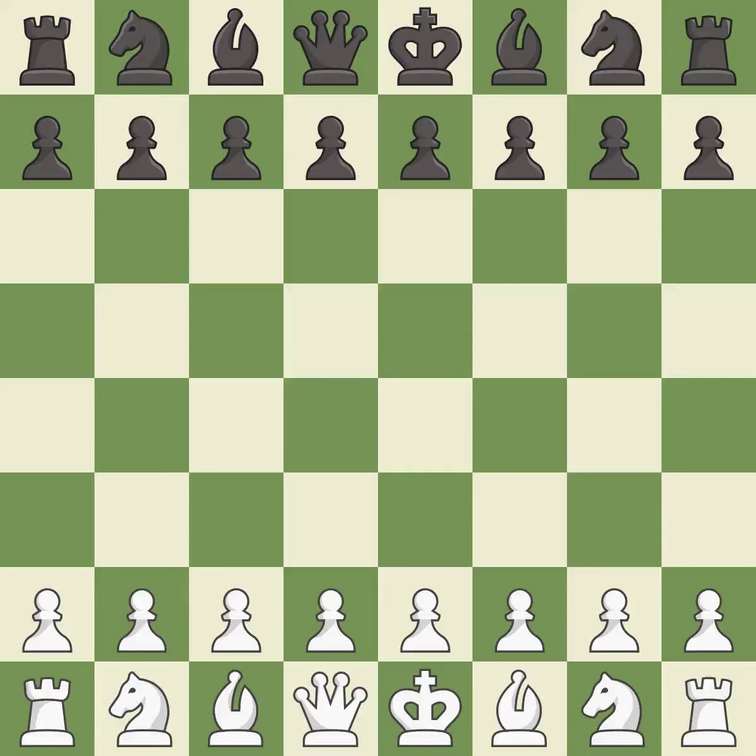Sicilian Defense, closed, traditional line, 3.BB5 and d4. It was a close game that was lost by a mistake. Black got the better of white in that game. Black played better than white in the opening, while both players navigated the middle game well. Black found some nice moves in the middle game.